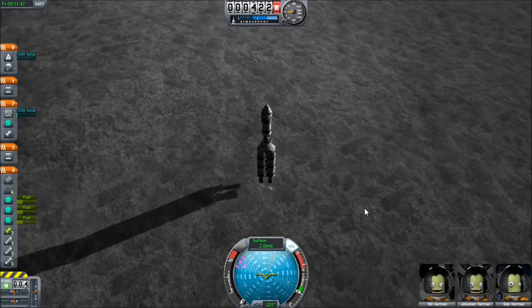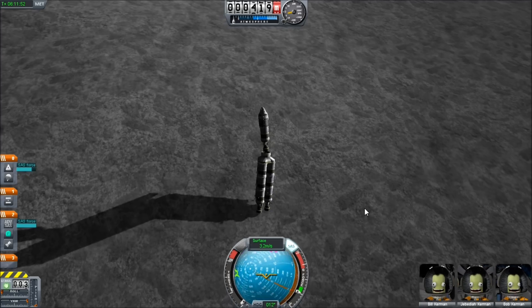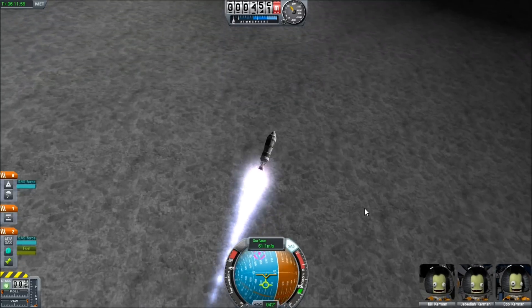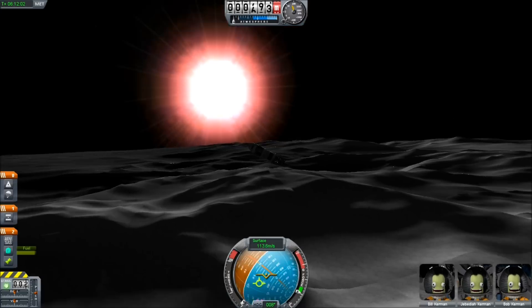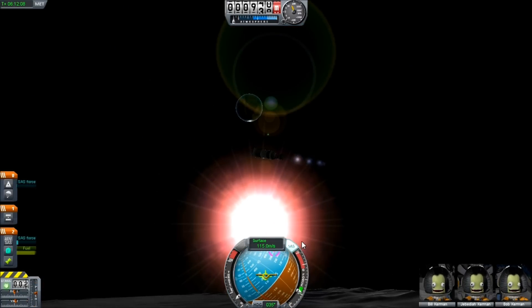When moon landing was first possible, I posted a video on how to do so, but I wasn't satisfied. I wanted a way to get to the moon, land, and return — but even that wasn't enough. I wanted a way to land that was easy and safe, and in my style, completely with stock parts. So let's get started.